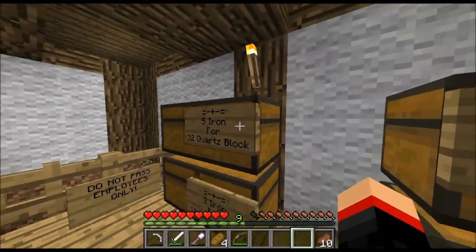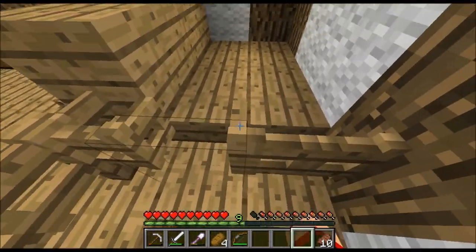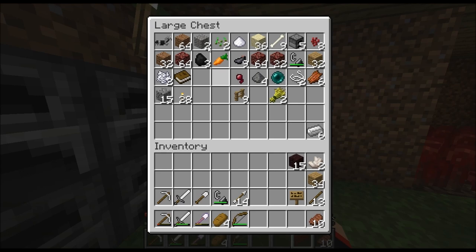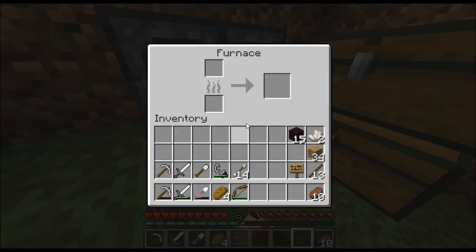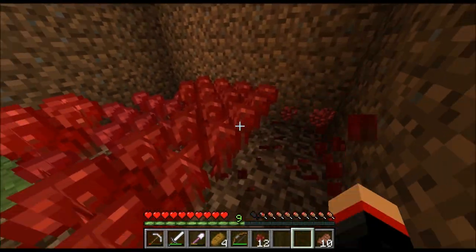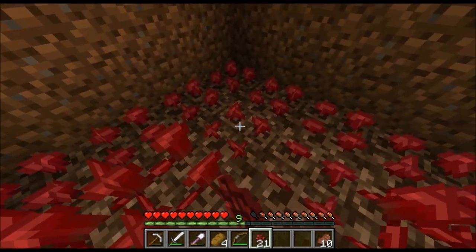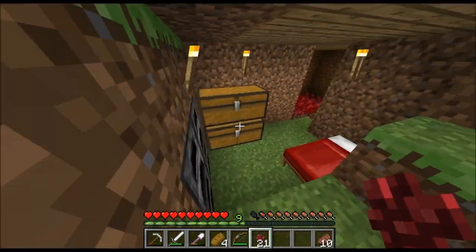Down here it says 'Do not pass, employees only.' Here's behind the counter so I can look over everything. Down below is my little base area — I've got a carrot so I'm going to start a carrot farm pretty soon. I just put things in the furnace and I have my bed down here. We also have our nether wart farm so we can restock the shop whenever we need to. Probably nobody will buy much since they'll just grow their own.